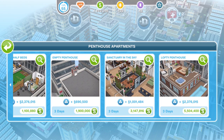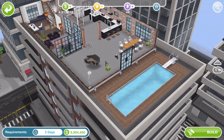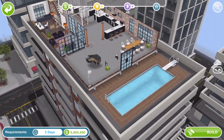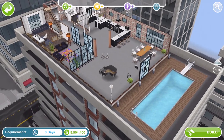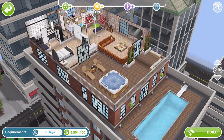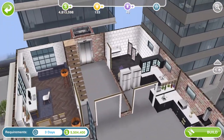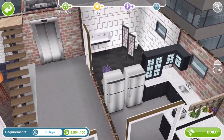The last house is called Lofty Penthouse. Let's take a look at that one. So this was a question I asked in the trailer reaction video - whether we could have pools up on the top of buildings as the penthouse. And looks like we can, so that is pretty cool. We've got two floors on this one, so we can build penthouses as more than one floor.